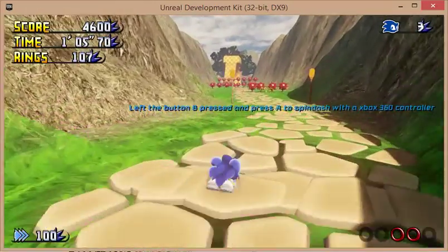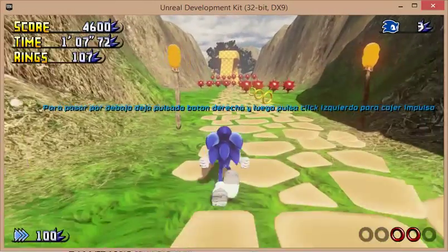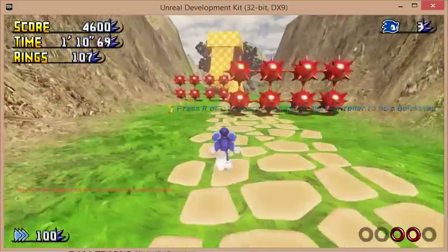To spin dash, hold right click then repeatedly press left click to charge. Use right click when you're ready to jump.